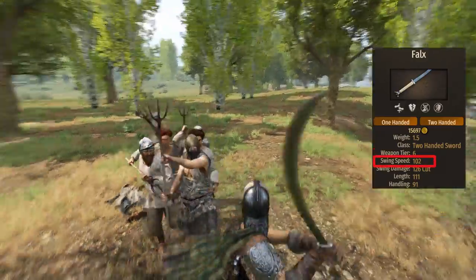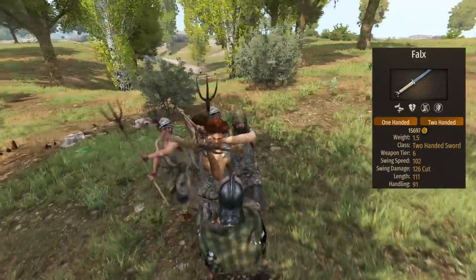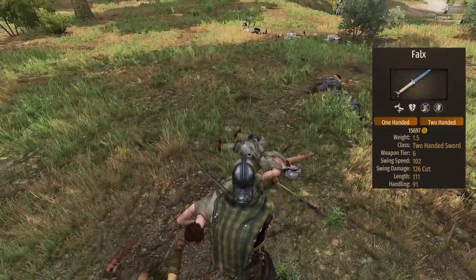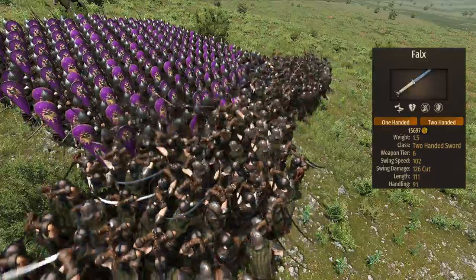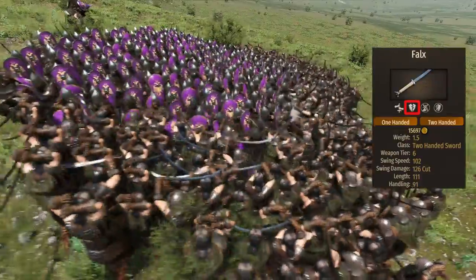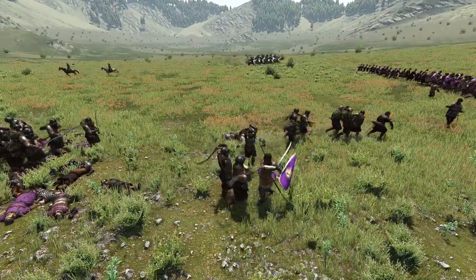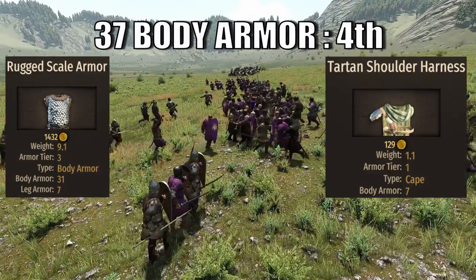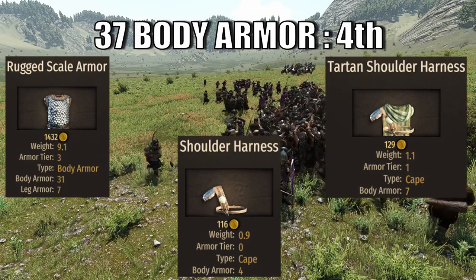The main weapon of the Falksman is the Falks. This weapon has a speed of 102, making it one of the fastest swingers in Calradia. The swing damage is 126 — very high, especially considering the speed of this weapon. The length of 111 is decent enough for pretty much all situations the Falksman will encounter. It also deals additional damage to shields, making it as good as an axe with the only downside being the lack of a cleave effect. The Falksman has 37 body armor, ranking 4th in body rankings across shock troops.